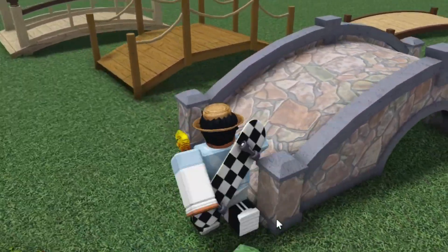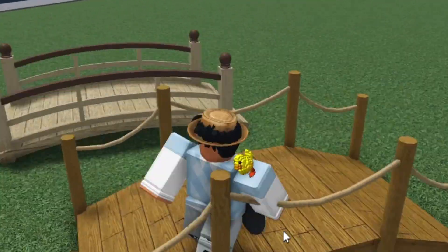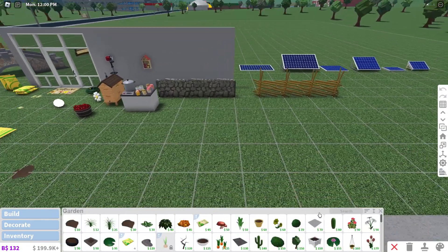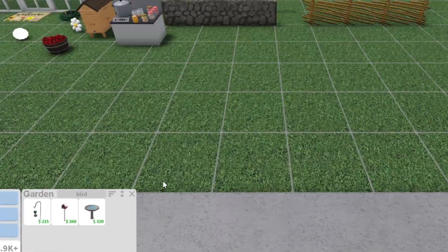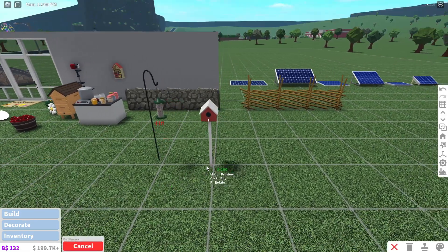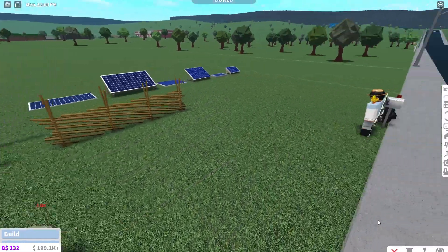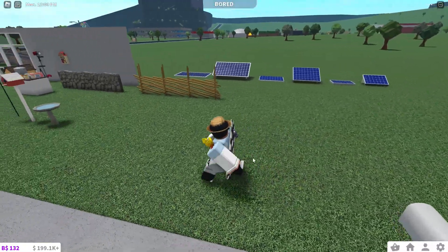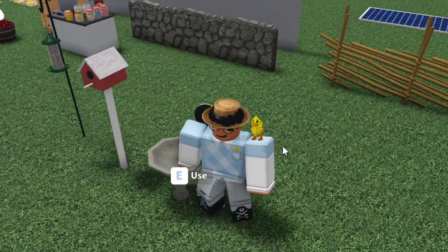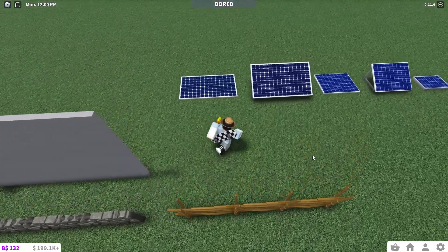These bridges are so cool. I want to check out the new bird spawning — there are three items: the hanging bird feeder, the bird house, and the bird bath. If you place these, just like the butterflies, birds should spawn on them. You can drain the bird bath too.